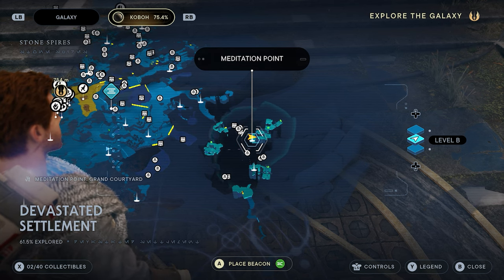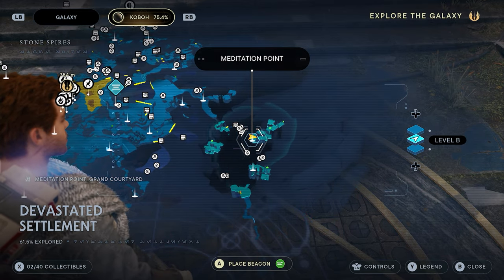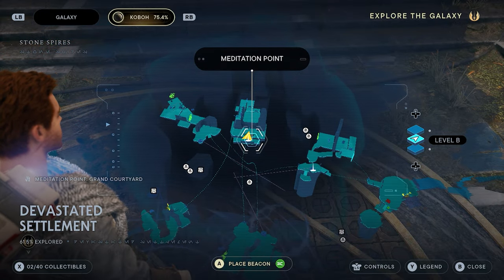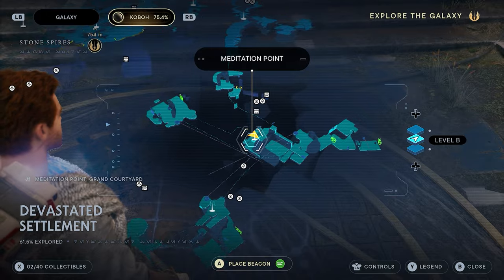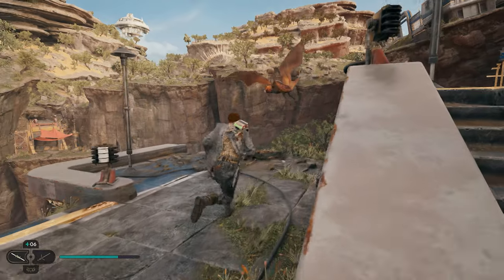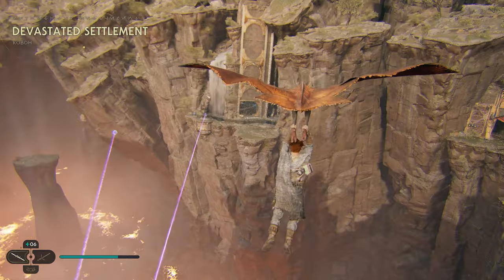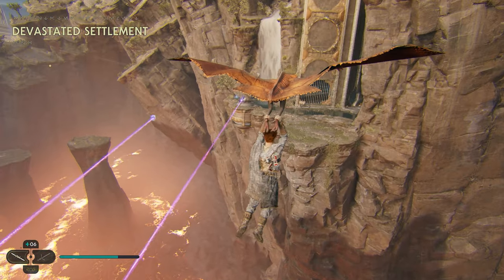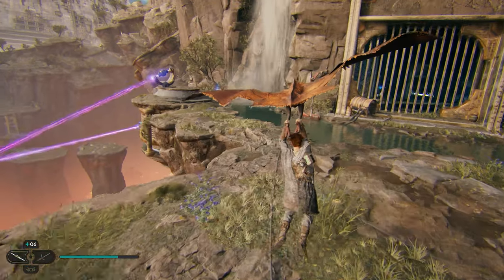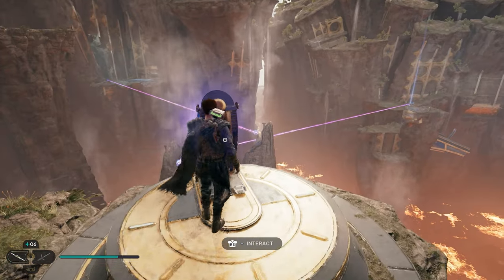Our next chamber is going to be found over in the Devastated Settlement. You'll need to make your way through here in the main story and complete the puzzle. We're going to start from the Grand Courtyard meditation site — the easiest one to start from. Once you're here, immediately turn to the left and you're going to see a bird. We're going to fly this bird over to this waterfall on the left. We'll fly down there and actually use the laser that's on this cliff side.